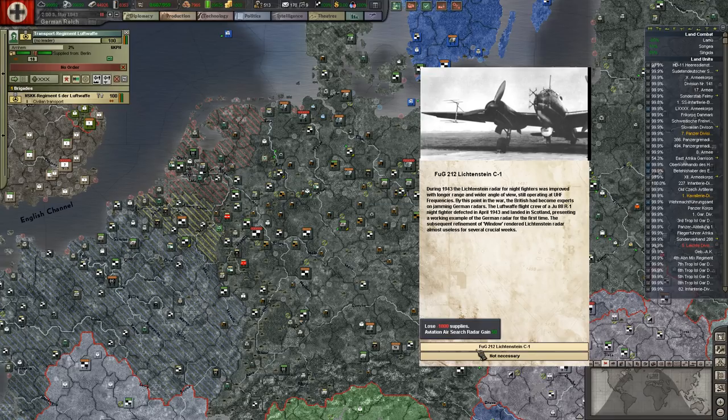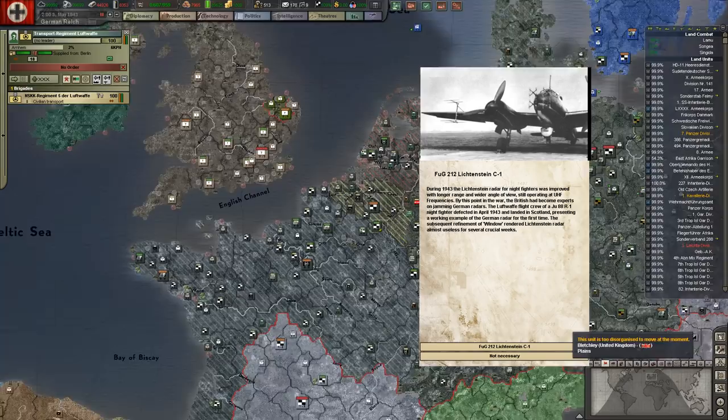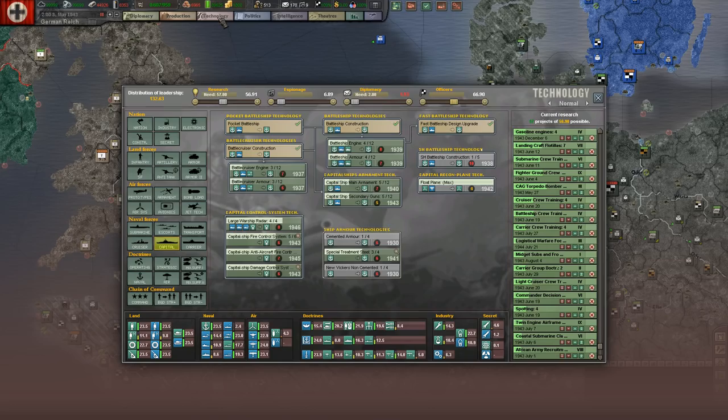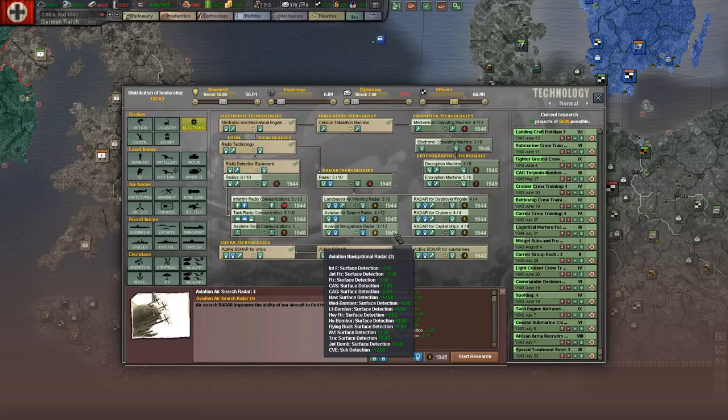We gain some aviation research from the defection event. The Germans probably just wrote off the lost aircraft not knowing it defected, since the British wouldn't say anything. That pushes us over on aviation radar. We've now got up to level 45 on aviation radar, so let's jump into navigation radar — just starting out.